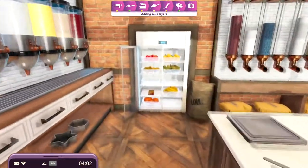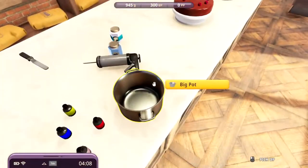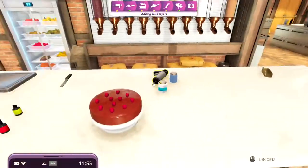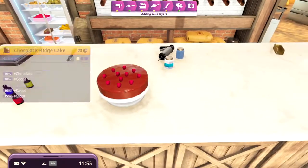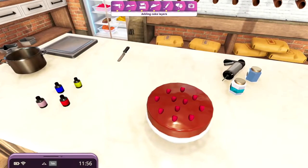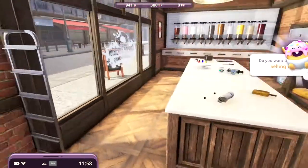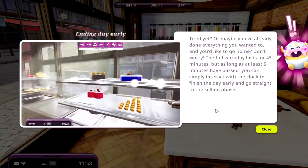I need more raspberries — let's buy some. Let's put them on. Our chocolate fudge cake with raspberries is done! And this, my friends, is the third or fourth time I'm making this cake, because there was a problem with the recording on all the other tries that I did.